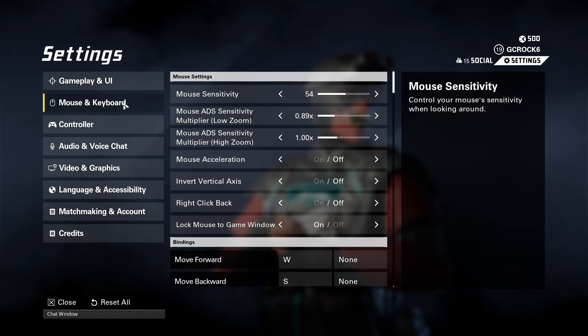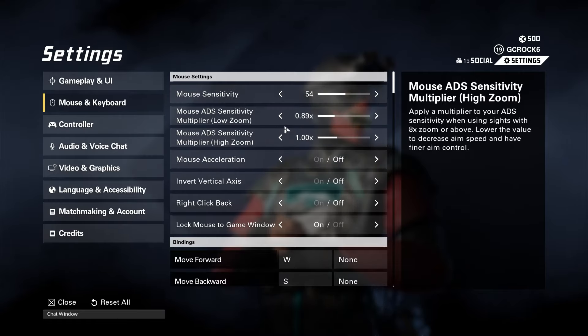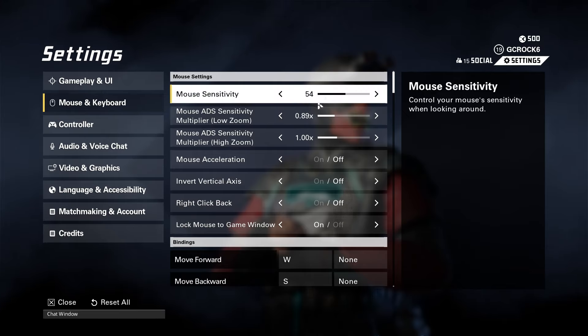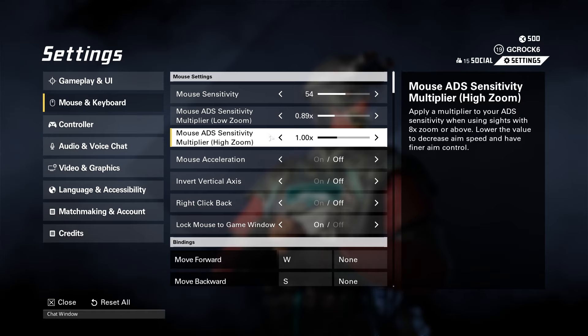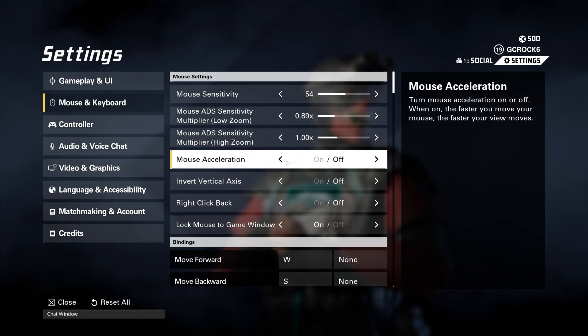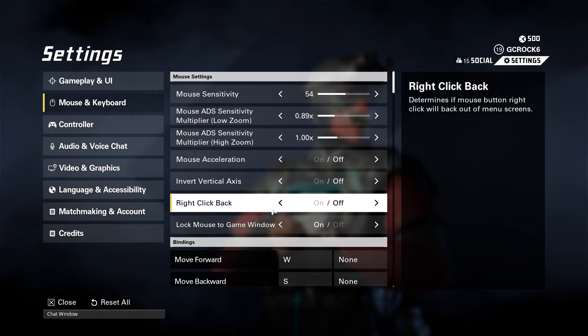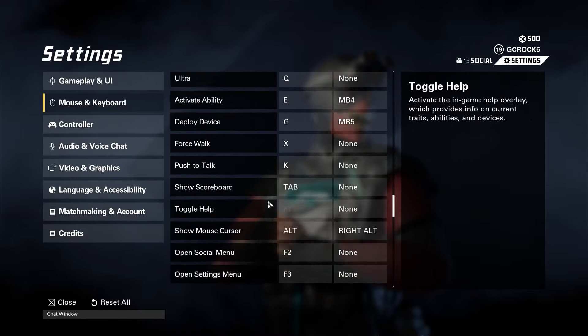Moving on to mouse and keyboard — if you're using mouse and keyboard you'll want to adjust these settings for your liking, and it's very much personal preference. I have my mouse sensitivity at 54, mouse ADS sensitivity at 0.89 (default was 1), lowered a little for scopes 8x zoom or lower, and anything higher than that on the scope is still set to 1. Mouse acceleration I have off, invert vertical axis off, lock mouse to game window on. Key bindings are all personal preference.